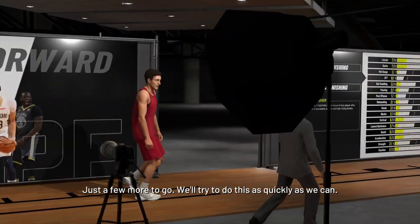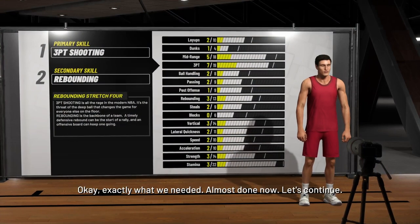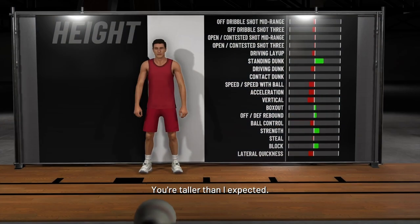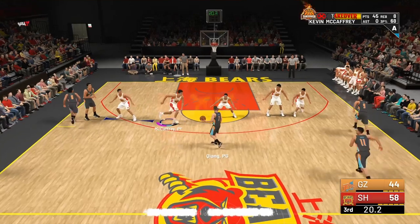So as you guys can see, it is a power forward, rebounding stretch 4, 7 foot, 250 pounds, and it is default wingspan.